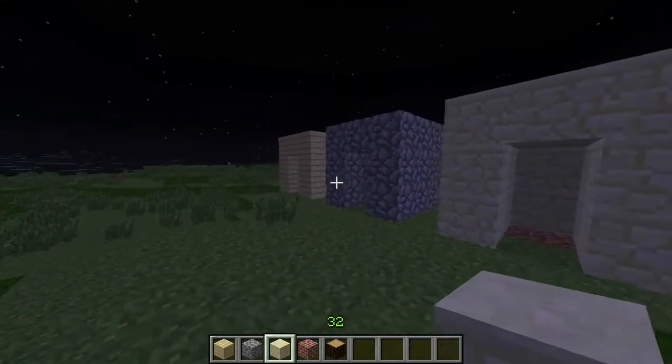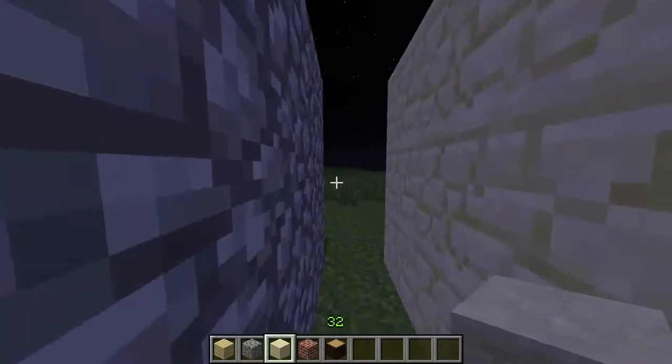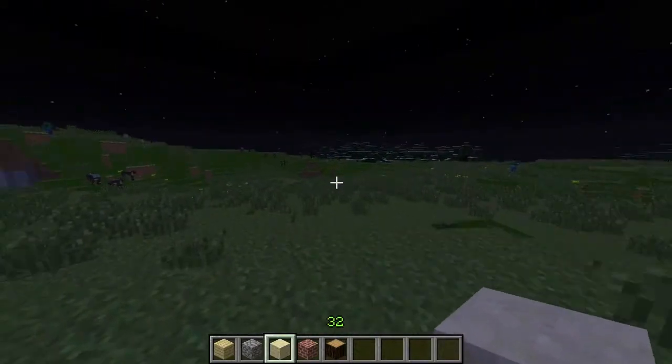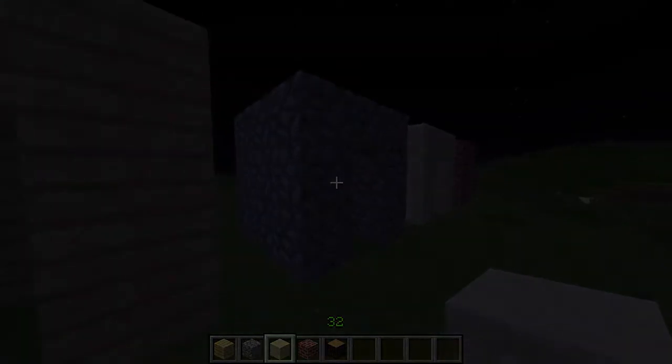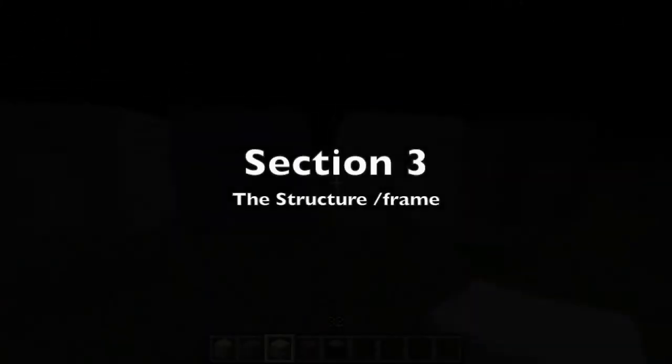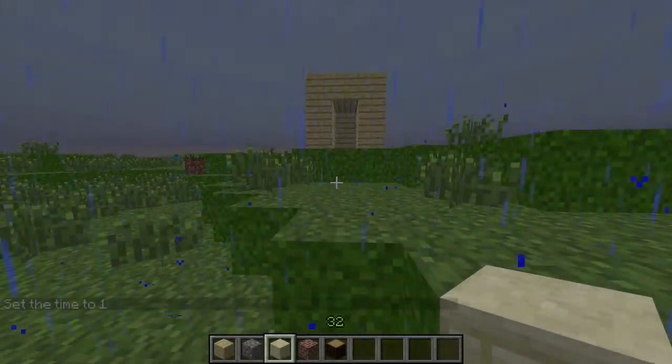So those are the materials you need to make a house — wood, cobblestone, sandstone, and brick are the four you'll mainly choose from, since obsidian is harder to get. It's all based on your preference. In the next section I'll be showing you how to actually make and design the house.